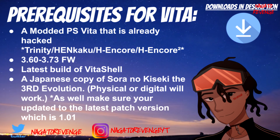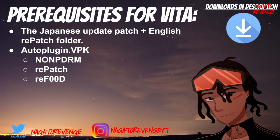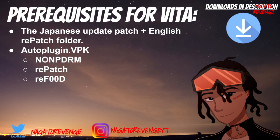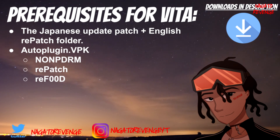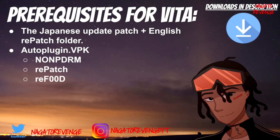I'm going to be using a no-NPDRM dump for this tutorial. Make sure you're updated for this patch as well — I'll show you how to update to the latest patch, which is version 1.01, a little later in the video. You also need a Japanese update patch plus the English repatch folder. You need AutoPlugin.vpk to install three plugins: no-NPDRM, repatch, and refood.